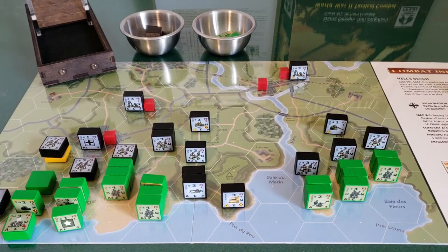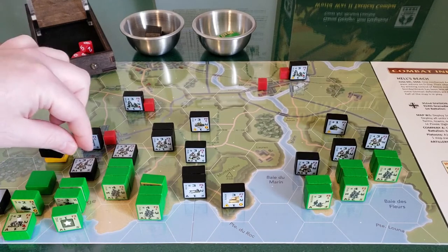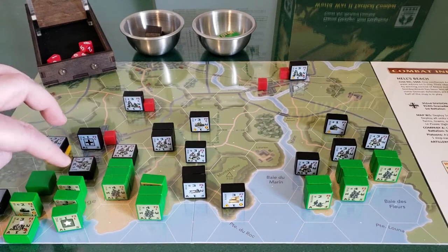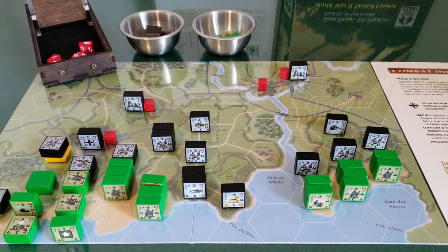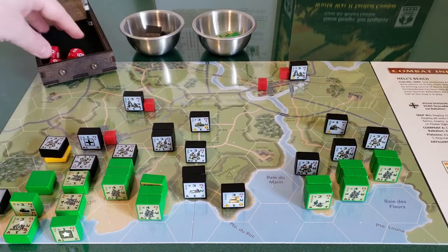So that German unit rotates from a three to one strength. Now let's do one fire combat and one assault. One rifle squad fires — three strength, firepower three, adjacent so he can see the target. He fires: there's a two, that's a hit. So this German rifle squad is down to one. Now we do the assault combat, which comes after fire combat. This American rifle squad is charging up the hill.